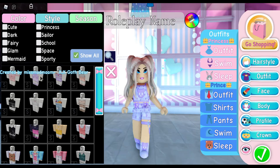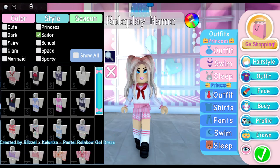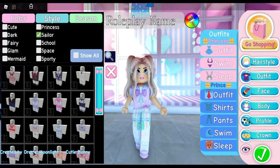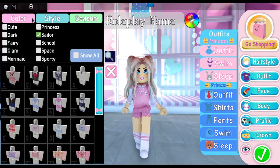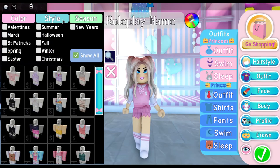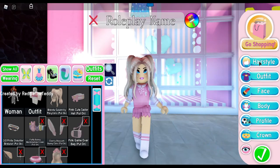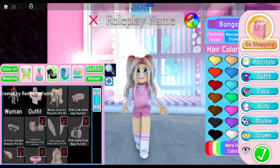I'm going to go into the sailor category and look around. If you know a specific style or creator whose outfits you like, type that into the search bar. If you don't know any creators, make sure you use the tabs up here — color, style, and season — very important. The next step is to pick your hairstyle.